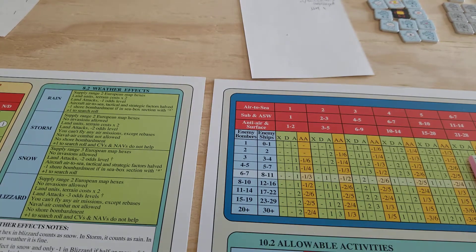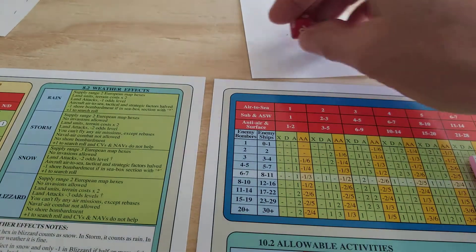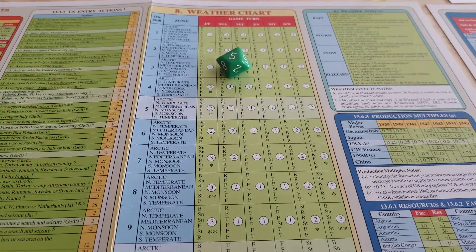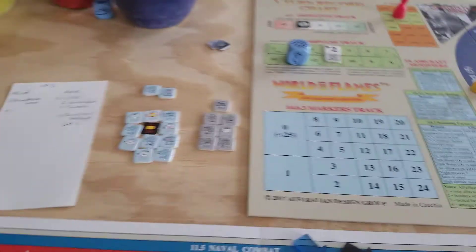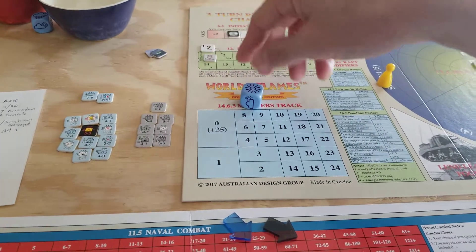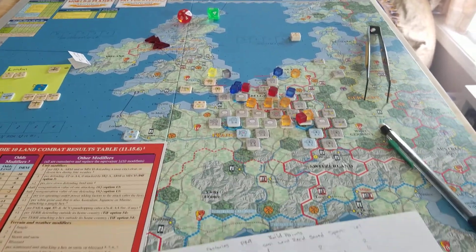We'll do initiative: the Germans get plus 1, and they win - it's 6 to 2, so the Germans have the initiative. Then we'll roll for weather. Weather is a 5, so we are in November-December - it is going to be rain. Having done this last time, we know what to expect. We've pretty much got Paris surrounded anyway. Each advance goes 2 spaces down the line. We will check for weather again - not on 3, but on 5. Let me clear all these cubes and get ready to conduct some attacks.